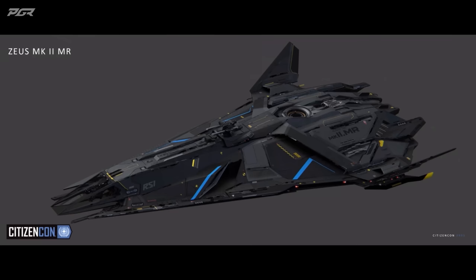The Zeus Mark was always designed from the beginning to be a sleek and aggressive bounty hunter. The black paint will help you stay hidden in the shadows until you're ready to strike. We've also redesigned the spine in order to embed an EMP and a quantum dampener, which allows the art team to really crank up the level of detail on the exterior. We've also added a second remote turret on the top.